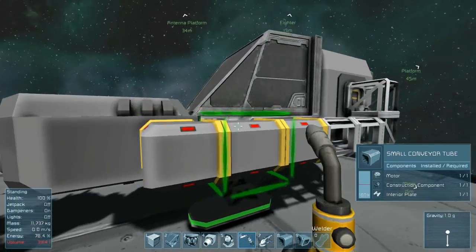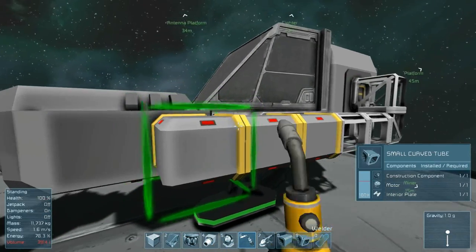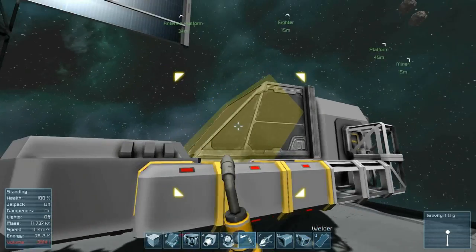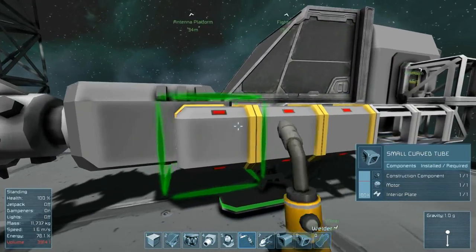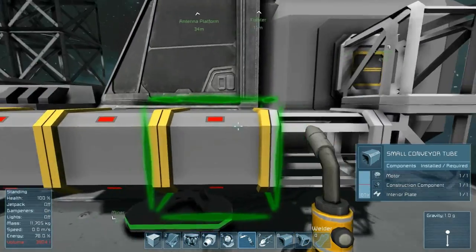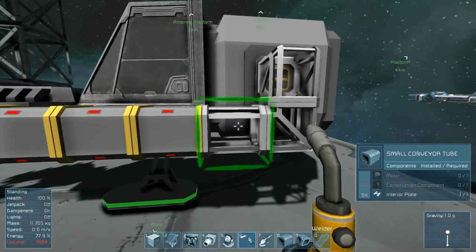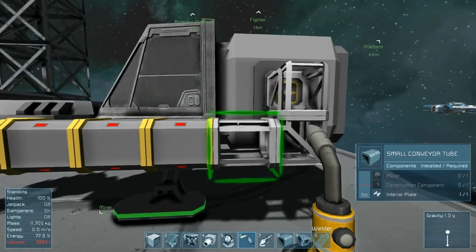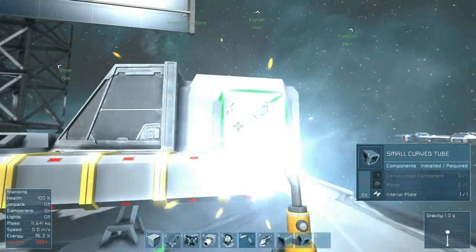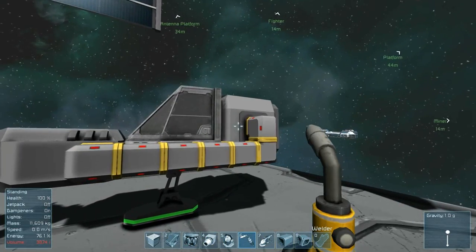Notice as I'm welding them together, the lights on the edge of the tube are red. They can be red for a number of reasons. First and foremost, they can be red because the ship has no power — if your ship has no power, your conveyor networks will not work. The other reason they can be red is if only one end of the conveyor is attached to anything and the other end is not. The no power problem takes precedence. The tubes are connected, but still red because the ship has no power.